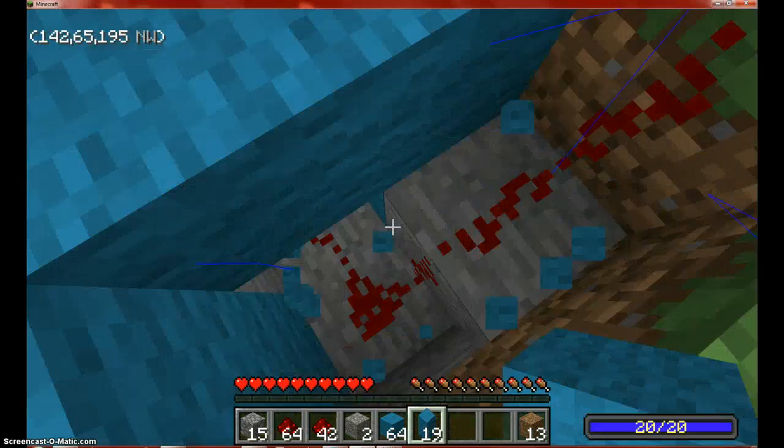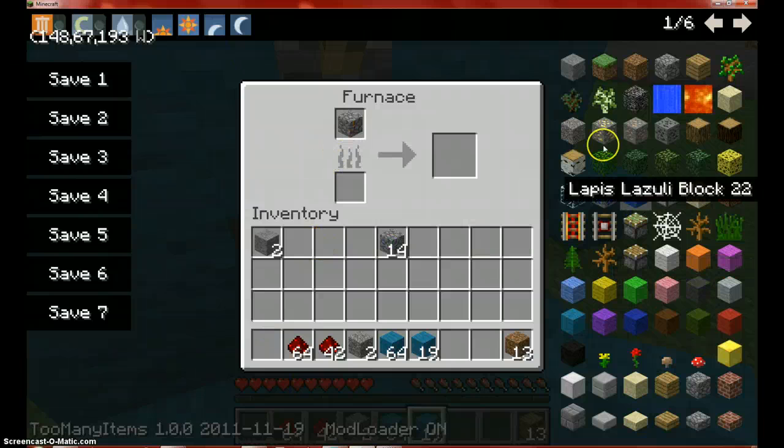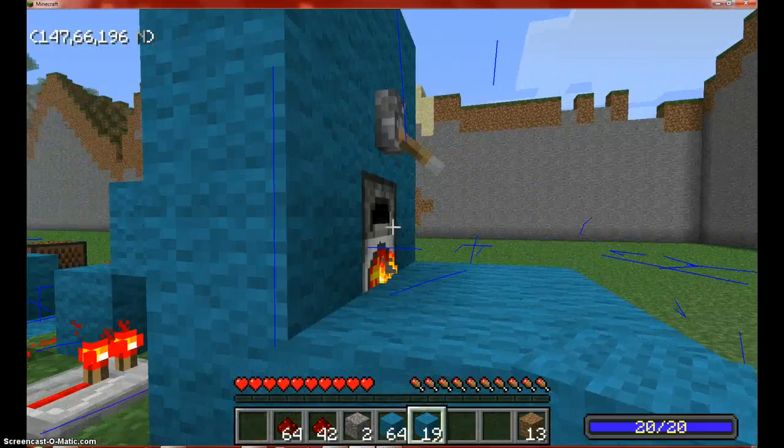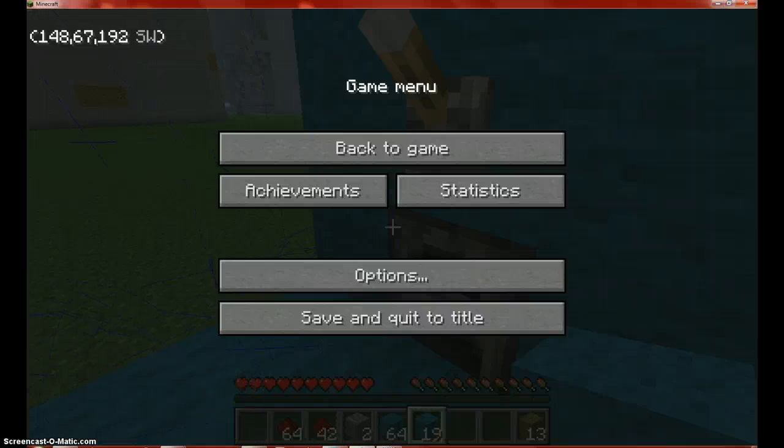You should have followed all these steps. You're going to want to go to whatever you're smelting — I'm just going to use saplings because saplings are the lowest — and smelt it. Then you're going to want to pull the lever down, because the lever — I don't know why — but this stops it. It should be doing that. Thank you guys for watching my tutorial on how to make an alarm for furnaces. See you next time.